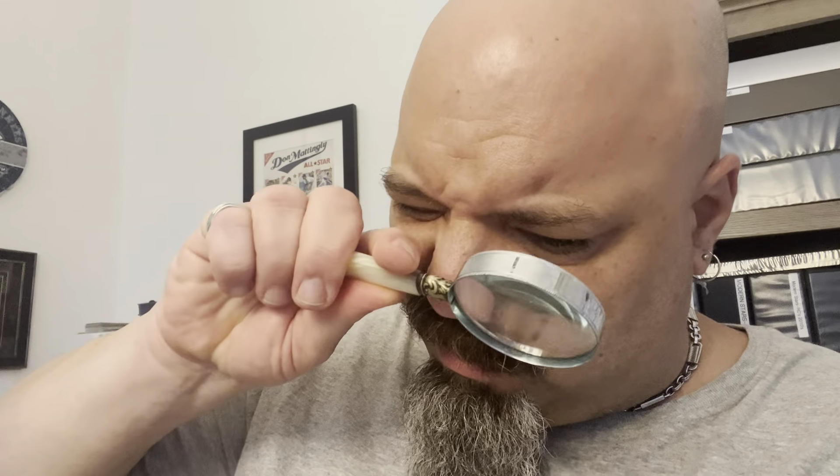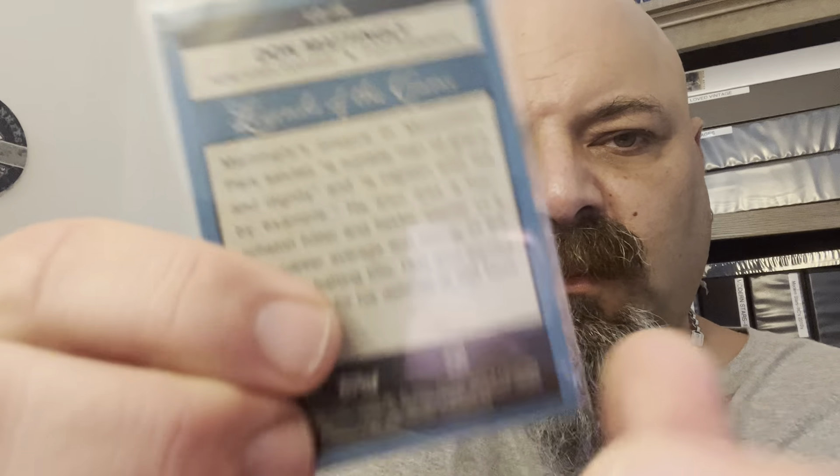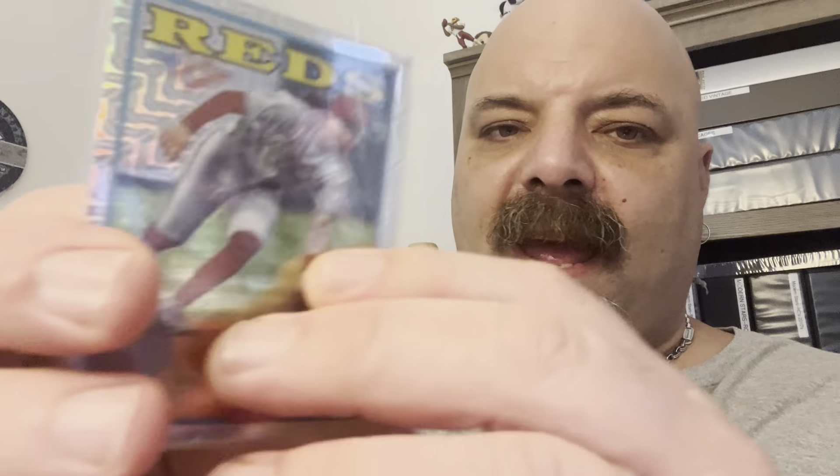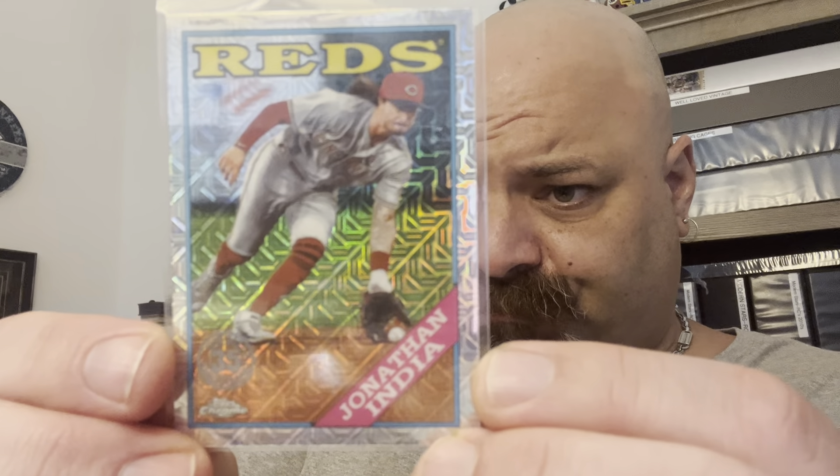Next up is some stuff I got from Mike O. I got another Donnie to add to the PC — Legends of the Game out of this year's Topps. That nice foily Legends of the Game card, beautiful. And I got this silver pack Jonathan India. The Reds are having a really nice season right now — Elly De La Cruz is lighting the world on fire — and Jonathan India on the 88 Topps design.